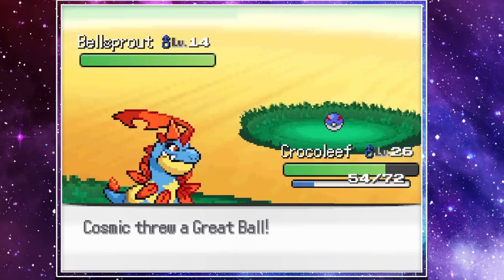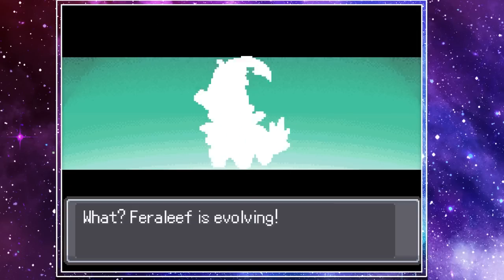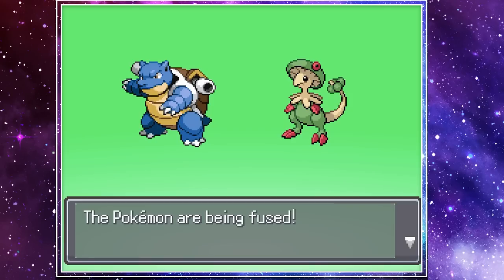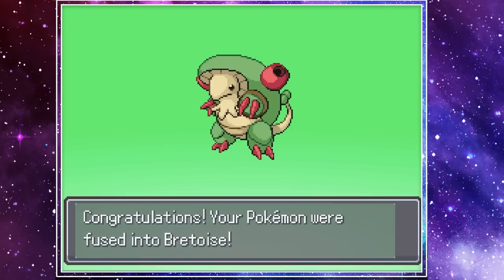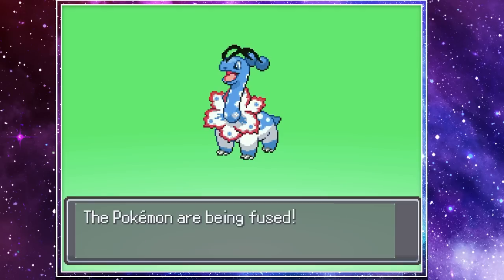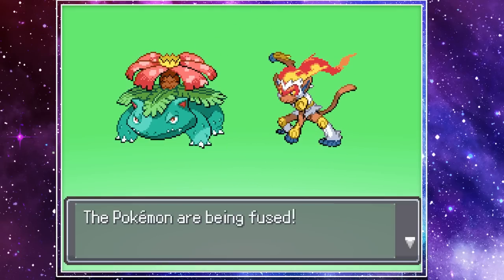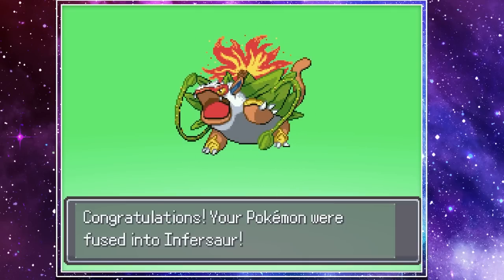We then caught ourselves a Bellsprout, evolved our Crocoleaf into Pharoleaf and then quickly into Feranium. Our Exeggcutle evolved into Eggtrio, and Pharagon evolved into — well, Pharagon again. With our third gym badge in hand, I decided it was time to change up the team with more awesome fusions, so we headed back to the Pokemon Center where I fused Braylon with Blastoise, as well as looked for a new fusion for Meganium. While there were many incredible options, I ended up choosing Mega Blade, the Doublade fusion. I also evolved Venusaur and fused him with a recently caught Infernape, creating one of my favorite fusions of the run, Infursore.